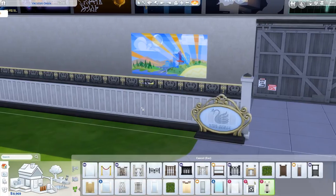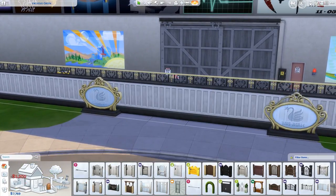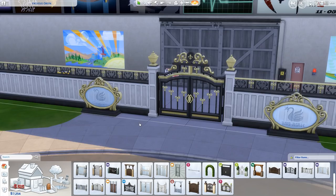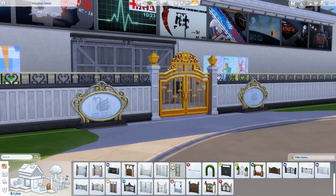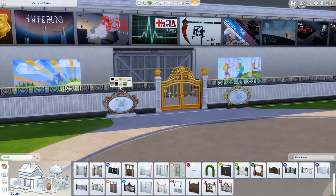We actually have a new fence here, and there's a bunch of new fences and gates — great for mansions up in the hills. This is the new gate that matches along with the fence. They have a bunch of different colors. There's even a golden gate — look at that! We also have new venue signs, good for clubs. There's a lot of gold in this pack, so get excited for that.